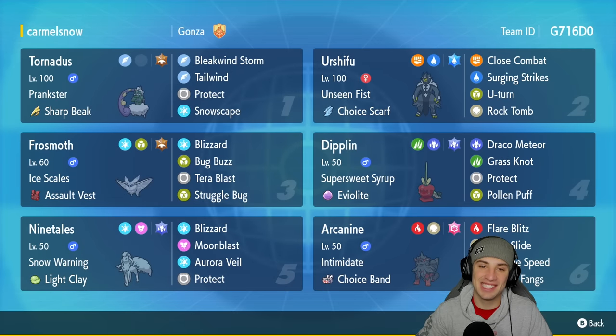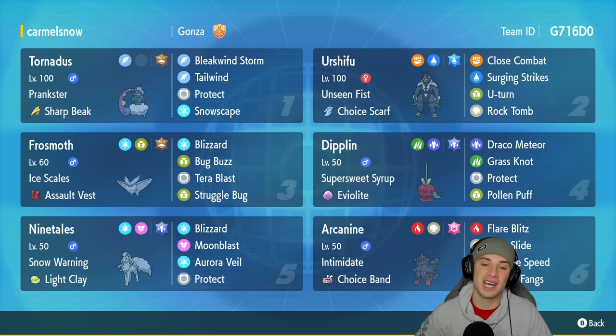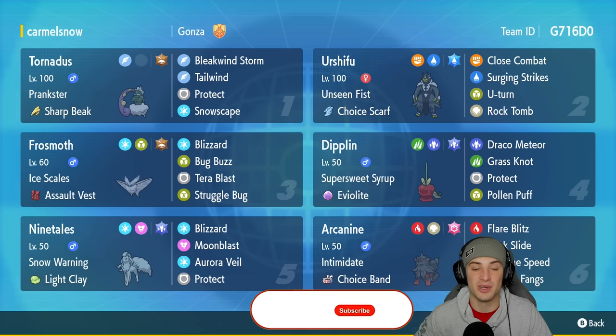What's going on YouTube, Jeans here back again bringing you guys some more competitive ranked double battles for Pokemon Scarlet and Pokemon Violet. In today's video we're going to be rocking out with a fun Regulation E team that features Diplin and Frostmoth. If you enjoy the content, make sure you support me by leaving a like on today's video.